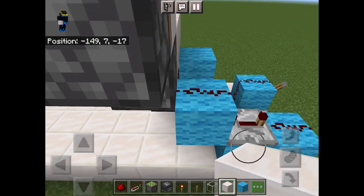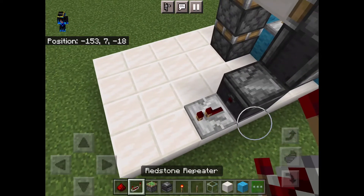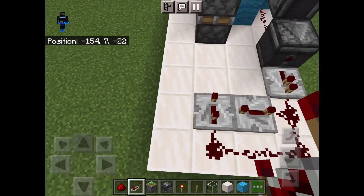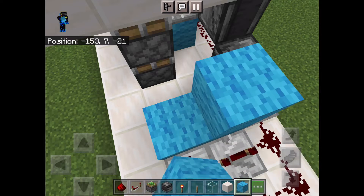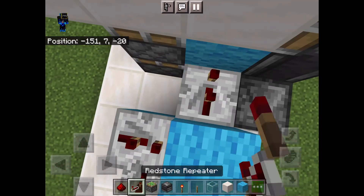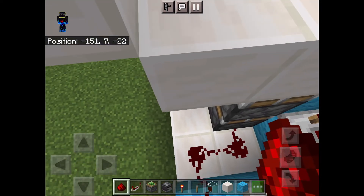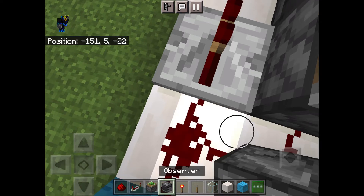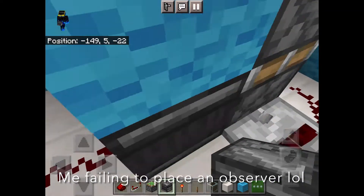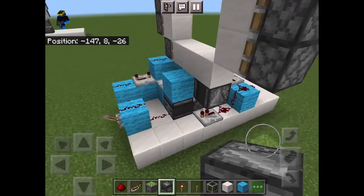Go to the side and place 2 pieces of redstone. Then place an observer facing up into the piston and an observer facing outwards. Then place a 1 tick repeater out of the observer and 4 pieces of redstone like this. Then place a 4 tick repeater into a 3 tick repeater like this. Then place 2 blocks like this and a 2 tick repeater into this block. Then place 2 blocks like this and a 4 tick repeater into this block. Place a block like this and 3 pieces of redstone right here. Place a 1 tick repeater facing away and an upward facing observer like that. Now you have finished the main bulk of the door.